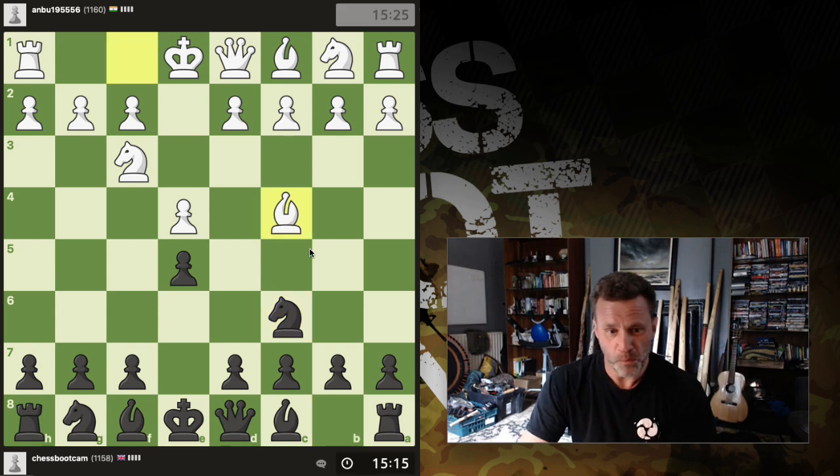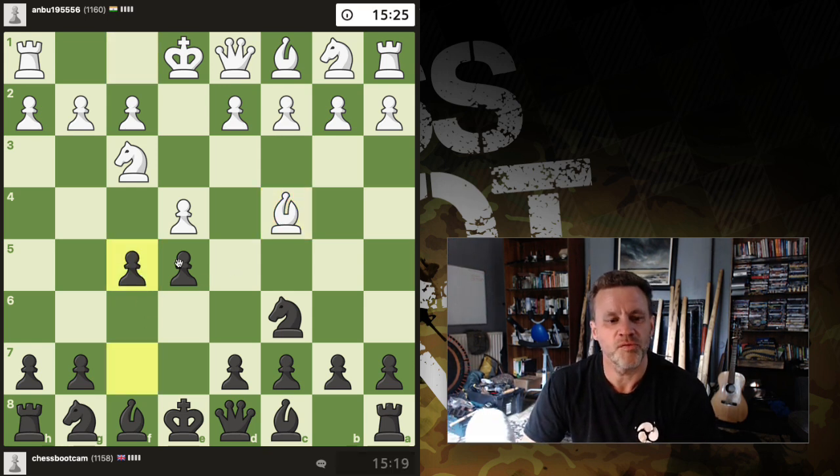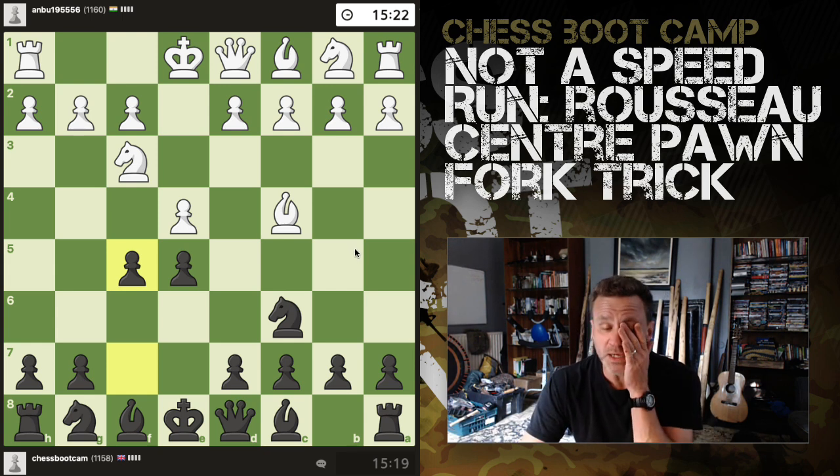Normal Kruger — we have the Italian, therefore f5, the Russo Gambit, which we love.